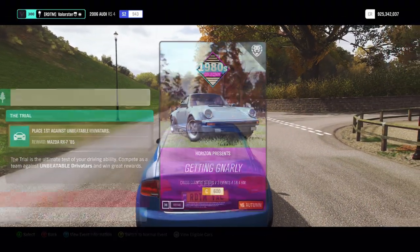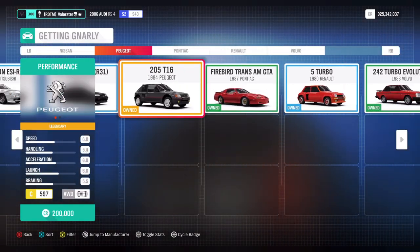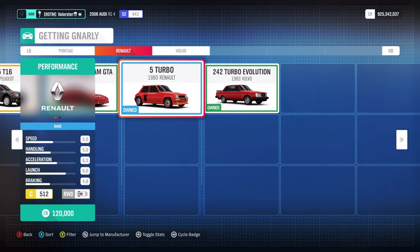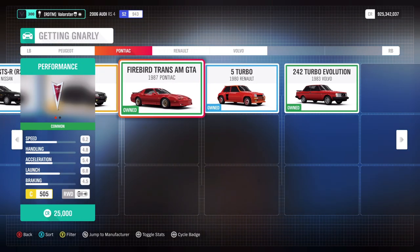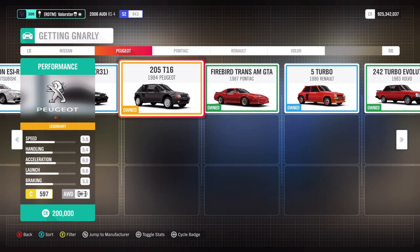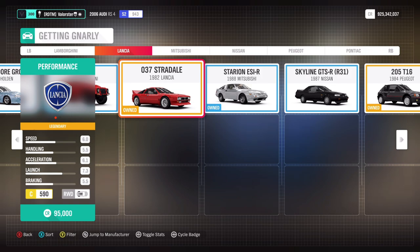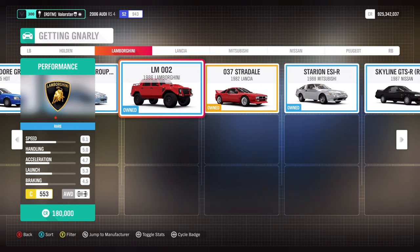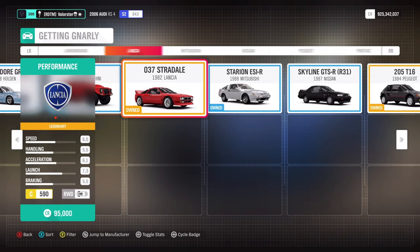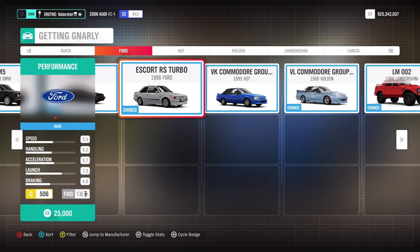Let's have a look at the cars that you can use. You do have a lot of cars. The Volvo is very fast but less grippy. The Renault is also a good car. The Peugeot is also a very good car — also fast. This one is good and grippy but less fast; I wouldn't take this one. And then you have the Ford.